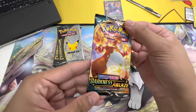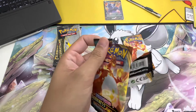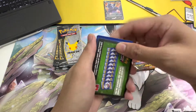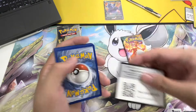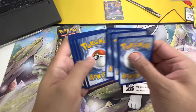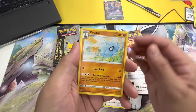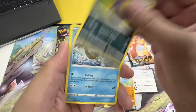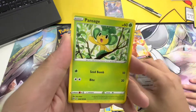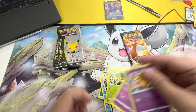Now this pack is from Darkness Ablaze — Sword and Shield. Code card. One, two, three, five — energy, Starly, Combee, Pichu. Nice, it's really — yes! Mr. Mime, Lileep, Skiddy, Bonsly, Bellossom. Nice, and a Granbull!